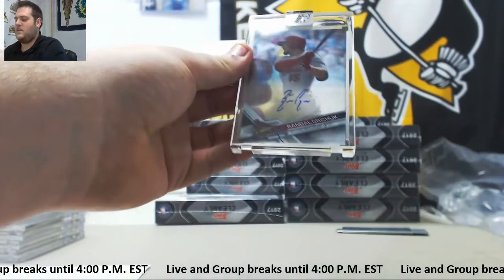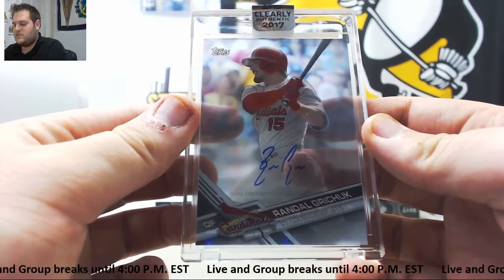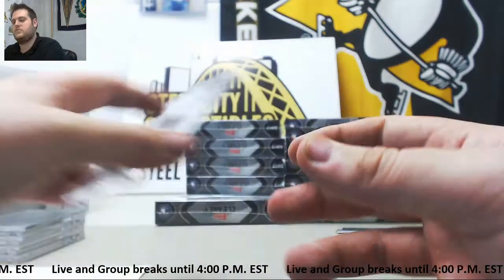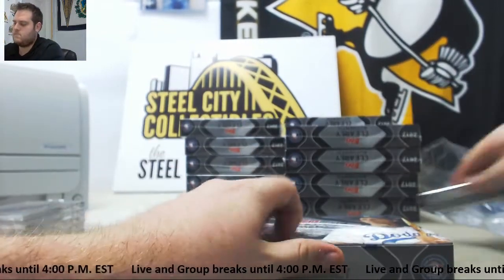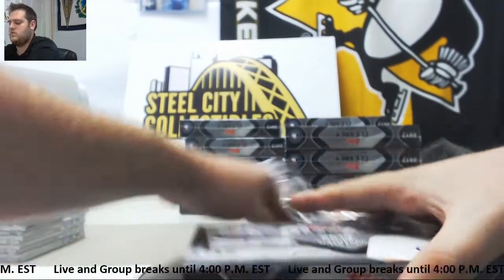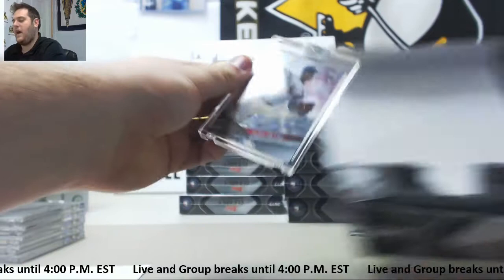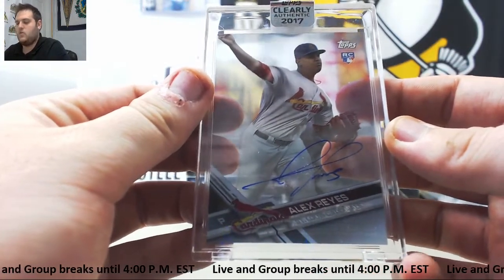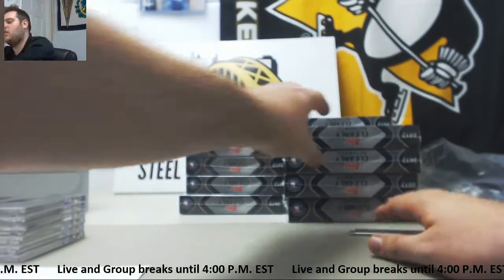On-card auto for the St. Louis Cardinals — Randall Grichuk. St. Louis Cardinals, Salem E. will take that Randall Grichuk auto. And back-to-back Cardinals — rookie Alex Reyes, also going to Salem E. Rookie auto Alex Reyes, put that with the Randall Grichuk. Back-to-back Cardinal hits right there.